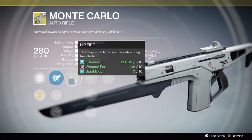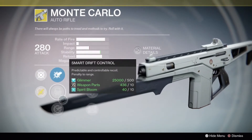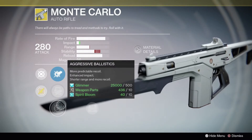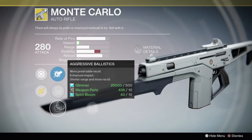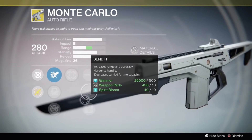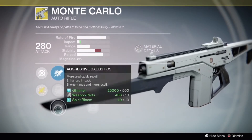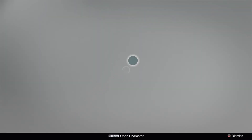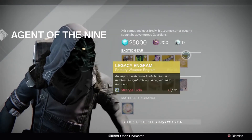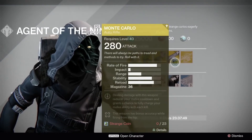Alongside that lovely exotic perk, we have Field Scout, Send It, and High Caliber Rounds, which gives a nice buff to impact — though it makes the weapon a little bit harder to handle, the stability means you won't have a problem. We have Hip Fire which gives bonus accuracy when firing from the hip. For ballistics we have Smart Drift Control and Aggressive Ballistics — I would go with Aggressive Ballistics because it nearly doubles the impact, and combined with High Caliber Rounds or Send It the extra range and massive impact is just lovely. Definitely pick it up if you need it for your collection or if you dismantled it thinking it's crap — buy it again. 23 strange coins, get it.